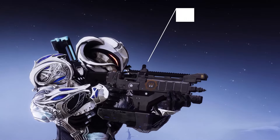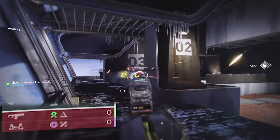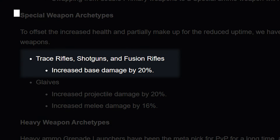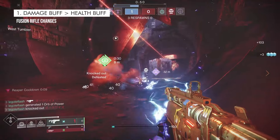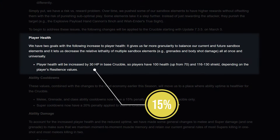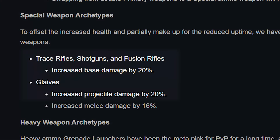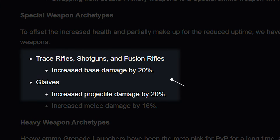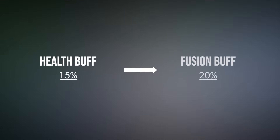Number one: Destiny 2 PvP is getting a huge overhaul and while it does come with a nerf to the amount of special ammo you have, it also comes with a damage buff. Health is only increasing by 15%. Most primaries are matching that with a crit damage increase, but glaives, shotguns, trace rifles, and fusion rifles are going past that and getting a flat 20% damage buff. That's 5% more than health is actually getting increased, which means a 5% damage increase across the board for these special weapons.